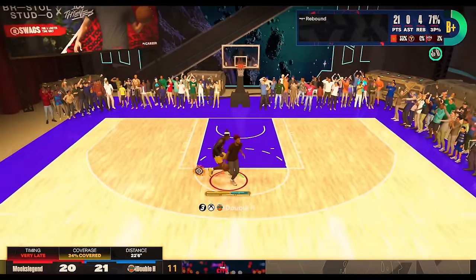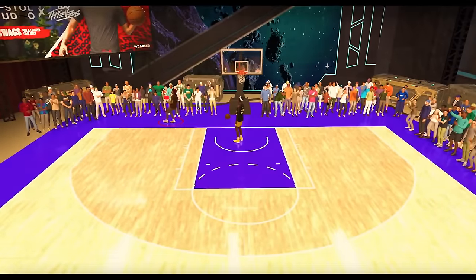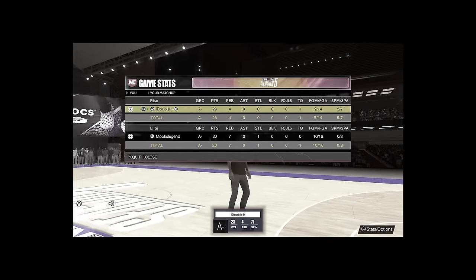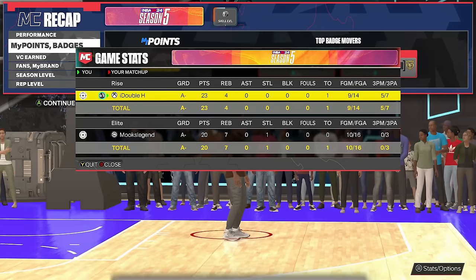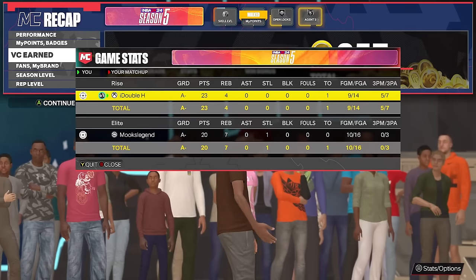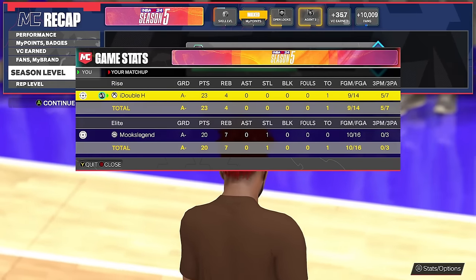Let's go — come on! Professional rim runner Double H! Get off the court! Losing to a 60 overall is crazy. He didn't even say anything — a 60 overall beat him. I literally got this build straight out of the builder, shot five for seven from three, and we're competing with people on their main 90-plus overall builds. We beat them — on to game number two.